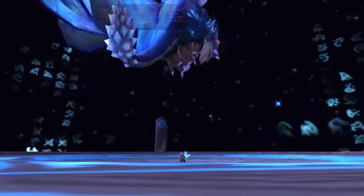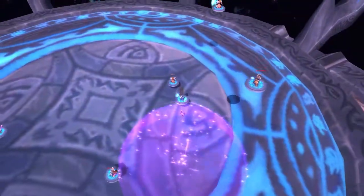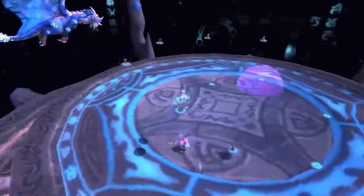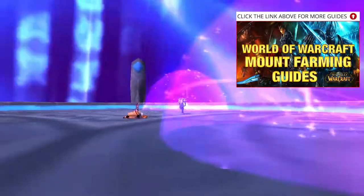Once he goes into the air, little adds will spawn on discs. What you're going to do is kill an add so a disc falls to the ground, and you're going to get on top of the disc by clicking it. Then fly up using spacebar to go and kill the remaining adds. Once all the remaining adds are killed, there will be two orbs on the ground.